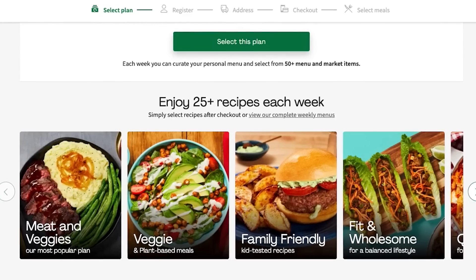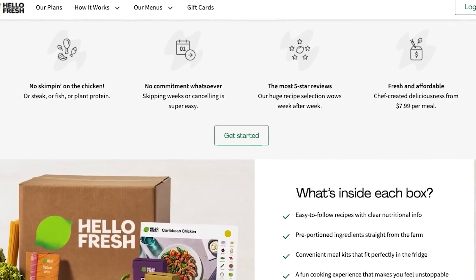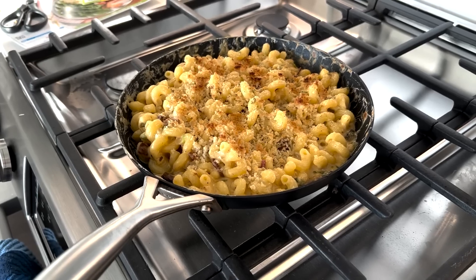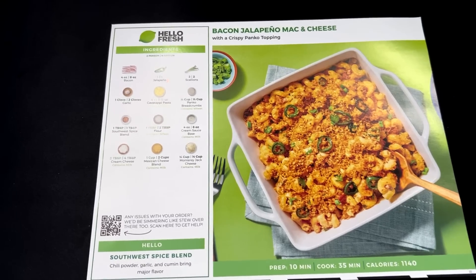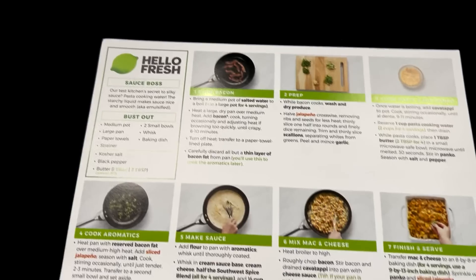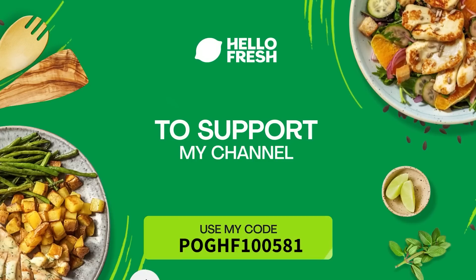Before we continue on with the build, I have to give a huge thank you to today's sponsor, HelloFresh. With HelloFresh, you get fresh pre-portioned ingredients and seasonal recipes delivered right to your doorstep. If you eat out a little bit more than you should, HelloFresh could be perfect for you — it'll help you cut back on expensive takeout, allowing you to make fast, easy, and affordable meals right in your own kitchen. I made the bacon jalapeño mac and cheese recipe tonight for dinner and it was crazy good. One of my favorite things was just how fast and easy it was, and there's tons of recipes that take 15 minutes or less to prepare. Click the link below for a special limited time discount plus free shipping to try HelloFresh today. Huge thank you to HelloFresh for supporting today's video — back to the build.